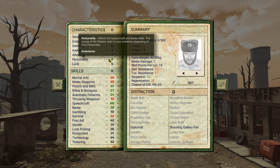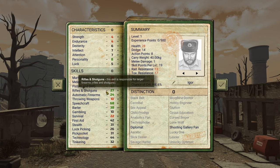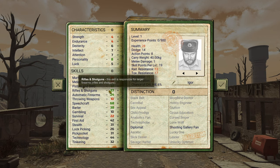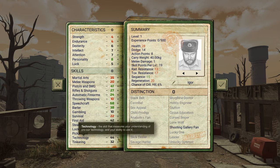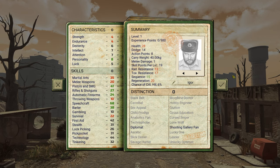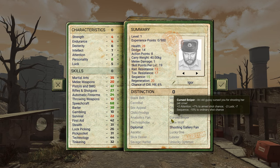In terms of skill points, you only get 20 of those. I put five into rifles and shotguns, five into speech craft, and then technology and tinkering, because I'm expecting to do quite a bit of that. Let's get into things then.